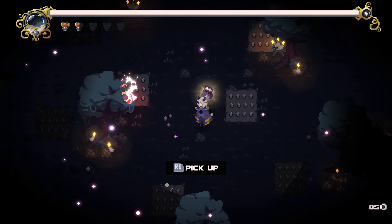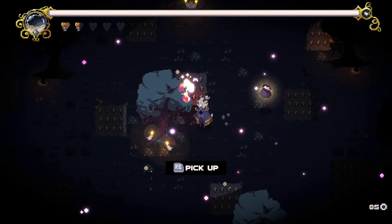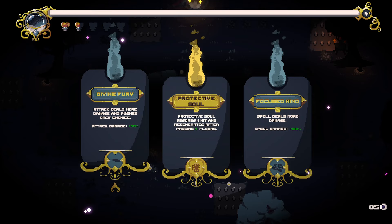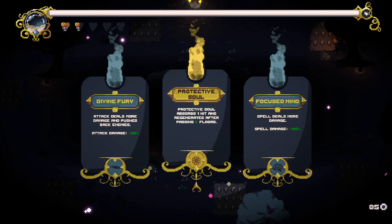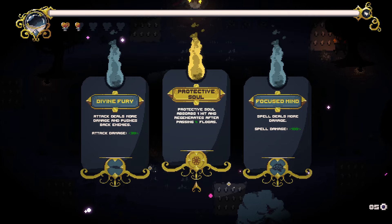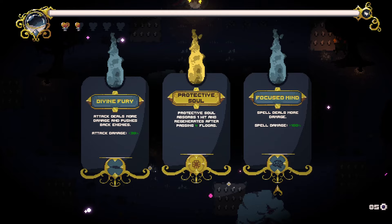I don't know what these are. Do I only have one option? Let's do this one because it kind of looks like health. Divine Fury: attacks deal more damage and pushes back enemies. Protective Soul absorbs one hit and regenerates after passing four floors. Or spells deal more damage. Let's do the spells deal more damage. Or is this a legendary? It's hard to tell the rarities. Or are they just based on what type of spell they are?